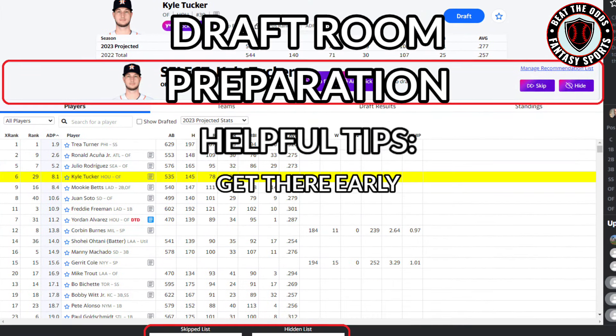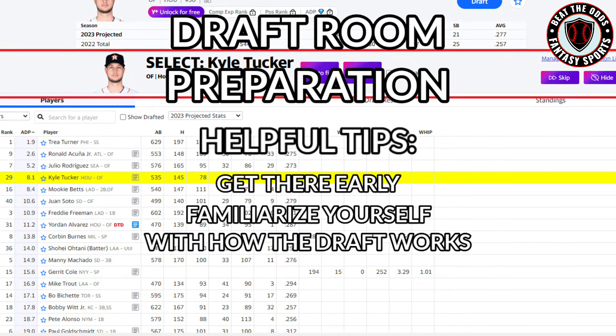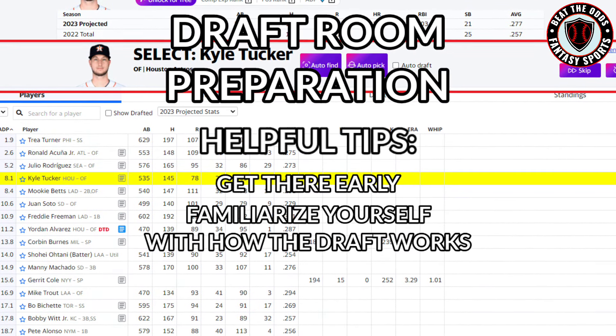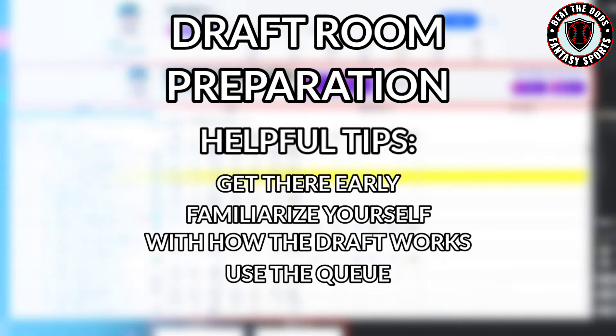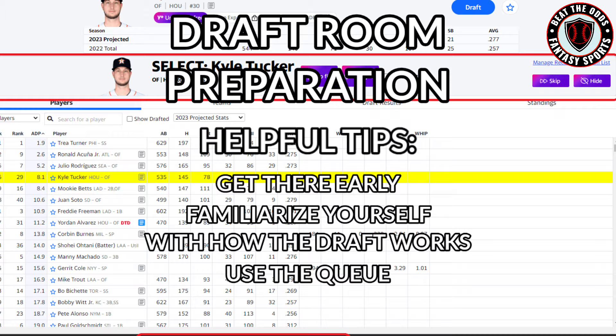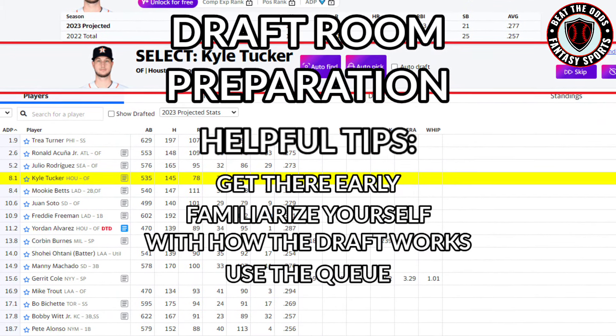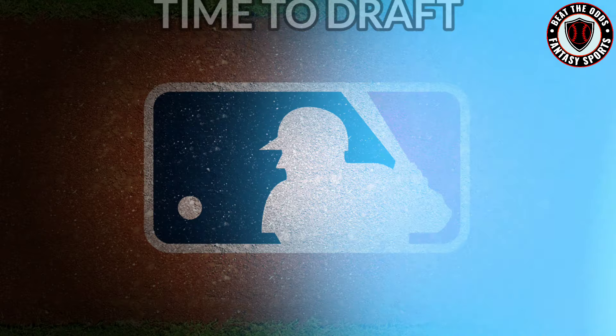Usually a draft room opens up about 30 minutes before the start of the draft. That gives you plenty of time to get familiar with how the draft works, how many players are going to be drafting, what position you're drafting in, how many players are ranked, and to queue up some of the players that you want to focus in on. The queue is going to highlight the player that you choose and keep them on a separate list.